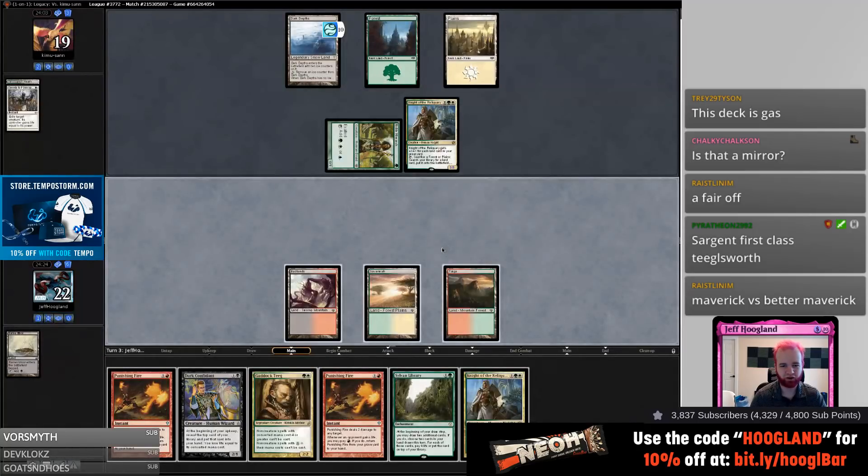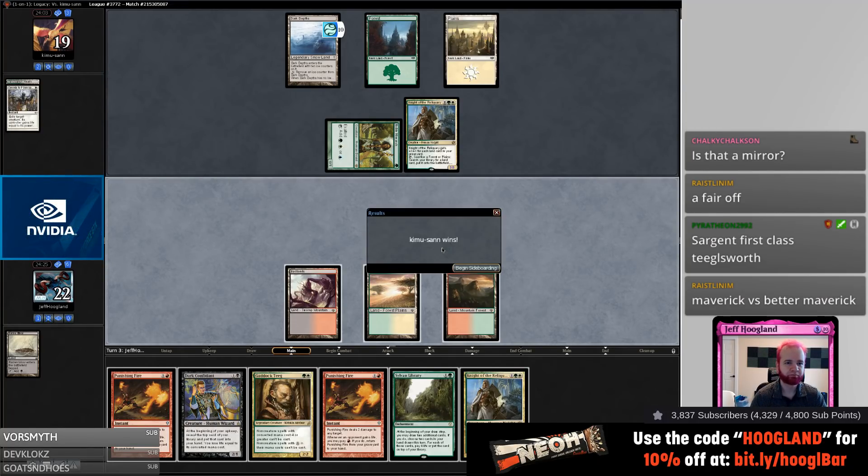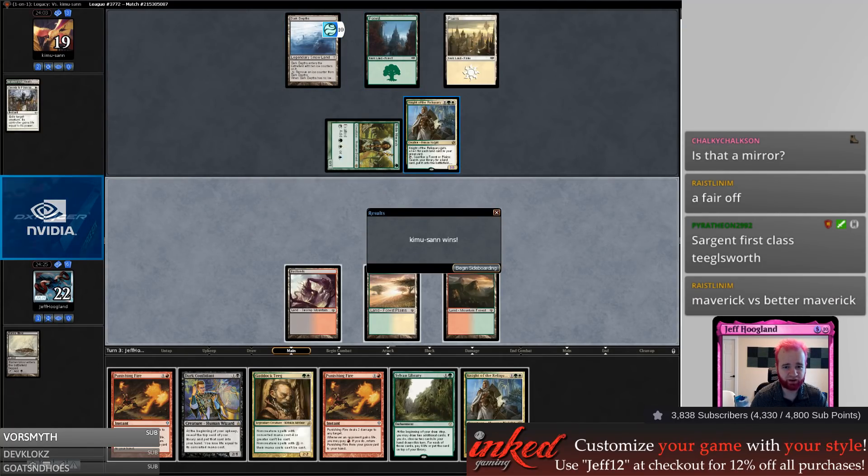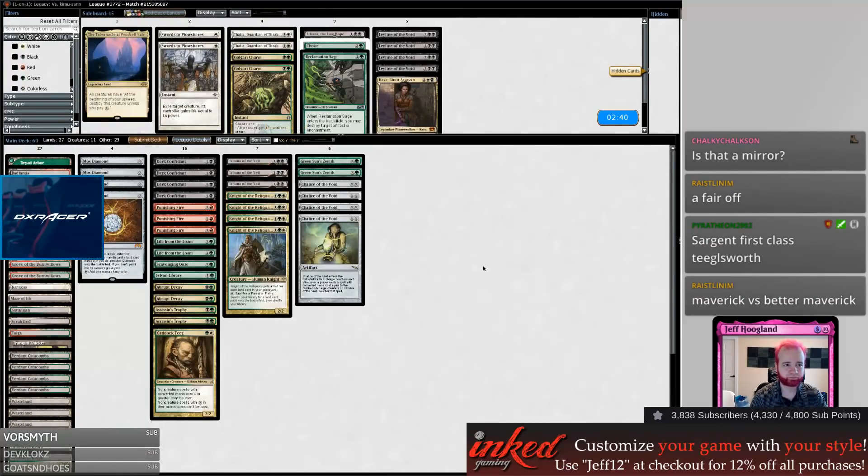Welcome to Legacy! For those not familiar, Dark Depths combined with Thespian's Stage makes a 20/20 flying black indestructible creature. Knight of the Reliquary will float mana, search up Thespian's Stage, it'll copy Dark Depths, make it a 20/20, and we'll die. Yay magic.